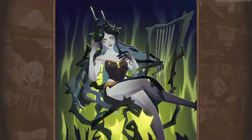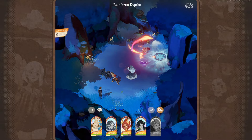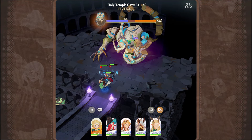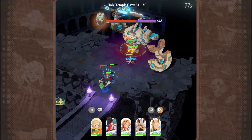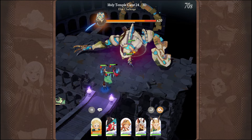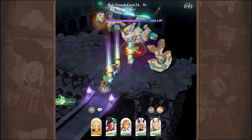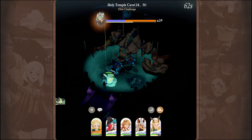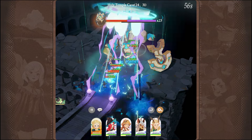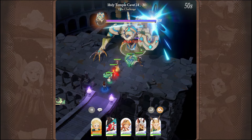Invest resources in upgrading your heroes' abilities, equipment and levels to improve their performance in battles. Experiment with different hero combinations to find the ones that best suit your playstyle and strategy. Each hero has unique abilities with different effects — familiarize yourself with these and learn when to use them for maximum impact. You can coordinate the timing of abilities to create powerful combos and turn the tide of battle in your favor. Also pay attention to cooldowns and plan your actions accordingly. Engage with the game's community to learn about strategies, tips and tricks from more experienced players. And remember, AFK Journey is a game and the most important thing is to have fun.